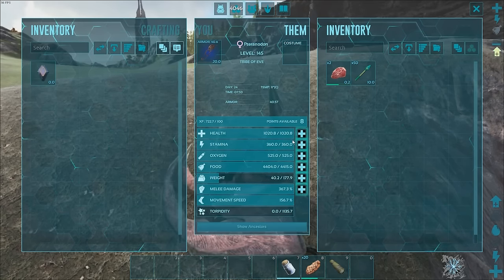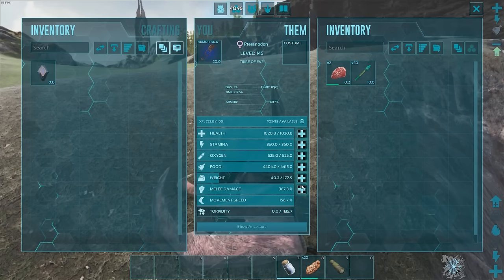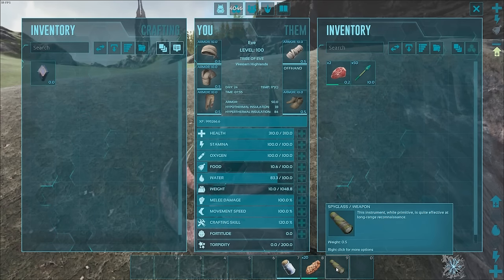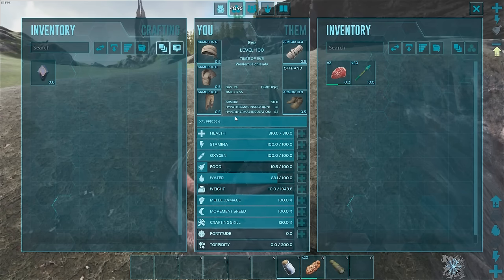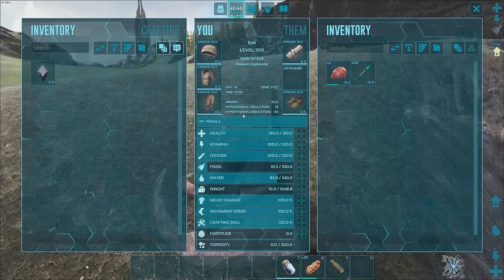Let's look at our health — we've got 1020 health, 360 stamina, and a weight of 177. So this is enough to carry me and a wyvern egg. On your body you're going to want to have as few things as possible. I forgot to put away my tranquilizer darts, but I certainly don't need those to steal the egg. I've kept my spyglass so I can see wyvern eggs and get their level at a distance, some food to eat and increase my health if I get damaged, and some water because it's hot. I'm also using some low-level cloth armor because it has better hyperthermal insulation than anything except desert armor. We're sporting an 84 hyperthermal insulation.